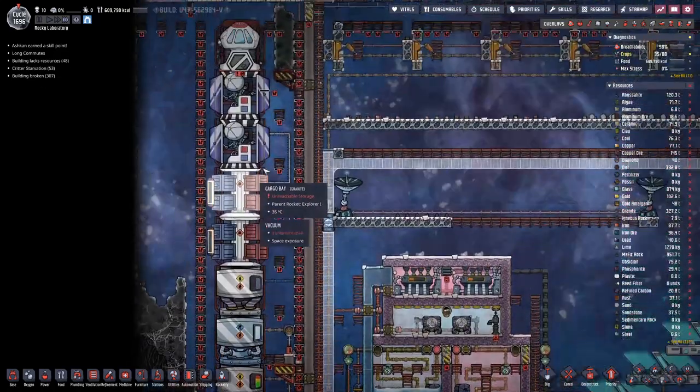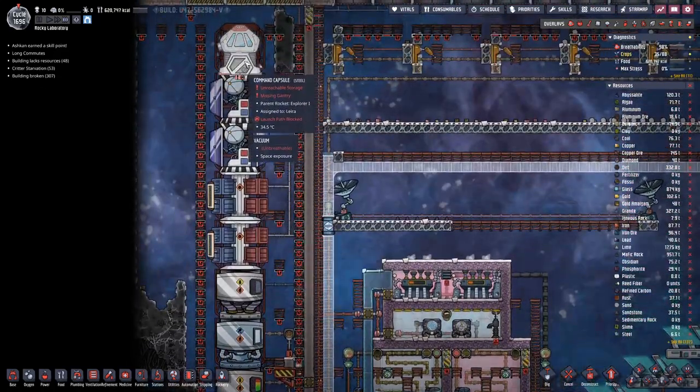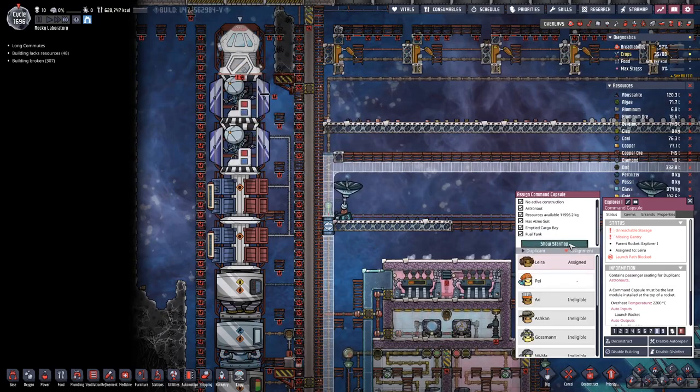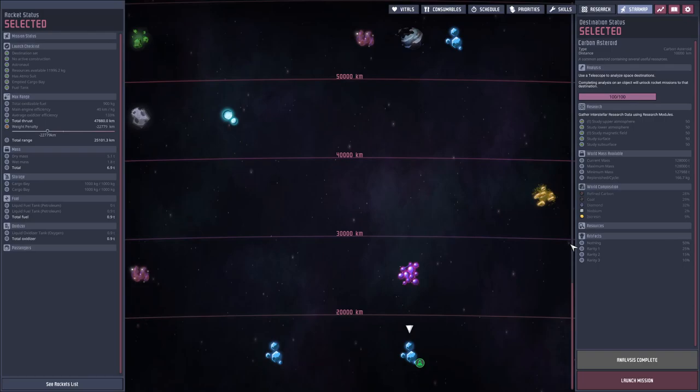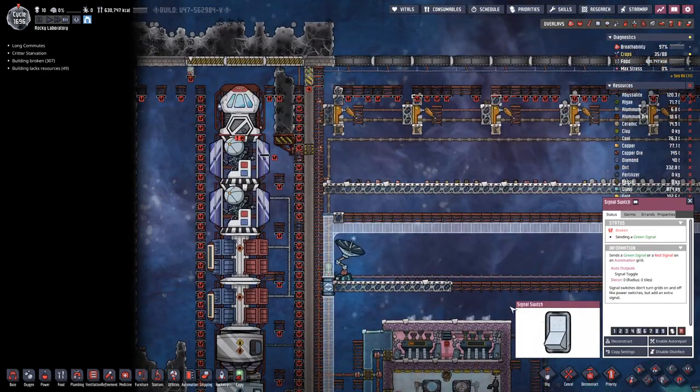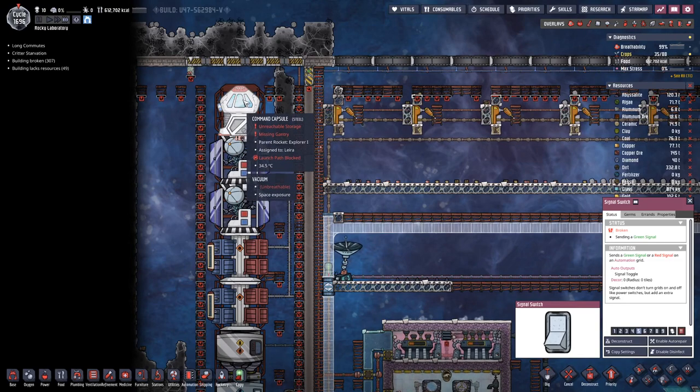I think we now have a setup that allows us to go places. Let's just do that — send our rocket out. And then we can clean the pipe of the petroleum so that when the rocket comes back we can replace it with a hydrogen engine.